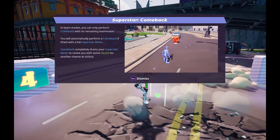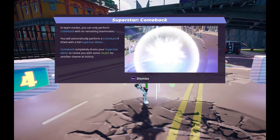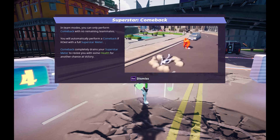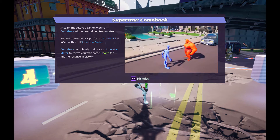You will automatically perform a comeback if KO'd with a full Superstar meter. The comeback completely drains your Superstar meter to revive you, giving you somehow another chance at victory.